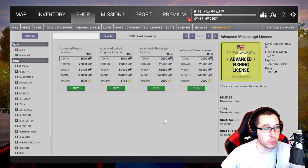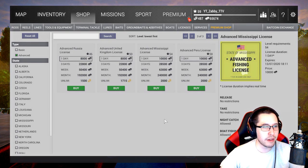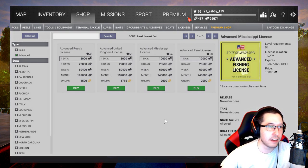Now, if you really like a certain spot, of course buy the advanced license for it. But if you're not going to buy DLC very often or you're only going to buy one DLC, it's probably best to spend bait coins on gear to help you get to the end game faster.